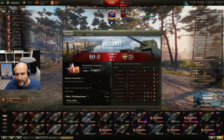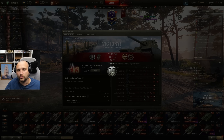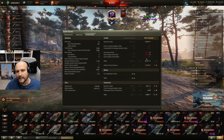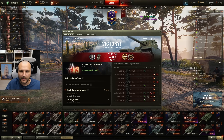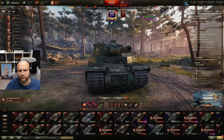Look at this performance: 5.3 thousand damage, 2.4 thousand assisting damage. If that is not a great score, I do not know what is. This is a beautiful performance from our side - we are top by damage, top by experience, and we got 48,000 credits profit. What a beautiful game that was. That shot on the Arta - beautiful. This is how you counter Arta, fellas. What a great game this was.